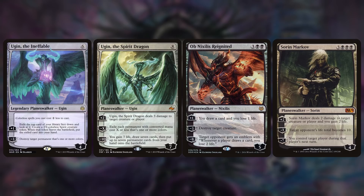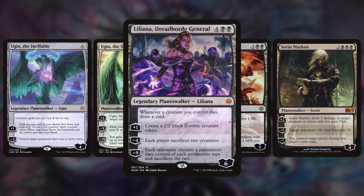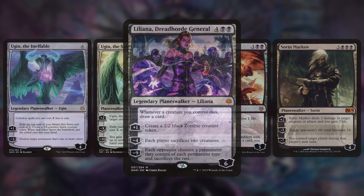These Planeswalkers are going to be really great because we can play them and, say, we have seven cards in hand and access to Cabal Coffers because we're in mono-black. We can make a bunch of mana, discard our hand, get all our Planeswalkers into ultimate range, and then ultimate them as soon as they come into play. A lot of these Planeswalkers have back-breaking ultimates or emblems — Liliana Dreadhorde General's ultimate, for instance, has each opponent choose a permanent of each permanent type and sacrifice the rest. If that doesn't win you the game, I'm not sure what will.